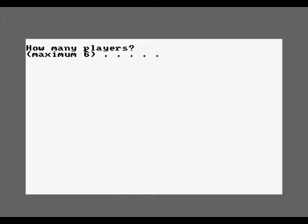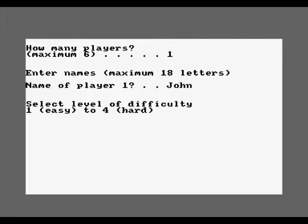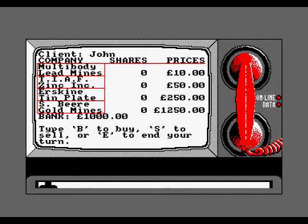So we play up to six players on this game, which is interesting. One player, easy level. The idea of this game is to buy stocks and shares in lead, zinc, tin, or gold. We start off with a thousand pounds in our bank account, and the object of the game is to make a million by selling stocks.